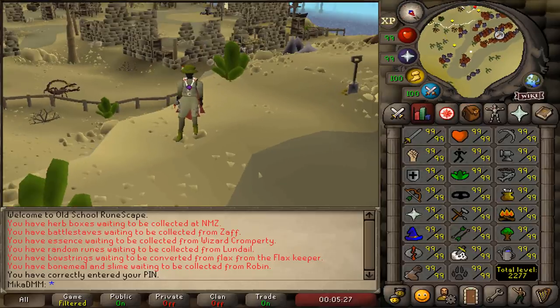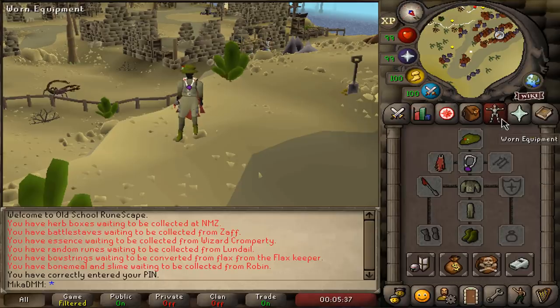The requirements to defeat Temperos are to have level 35 fishing and all you really need is a harpoon. The better harpoon you have, the better the catch rate will be.